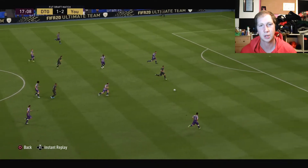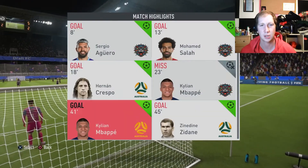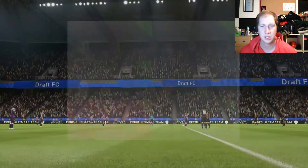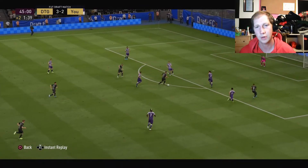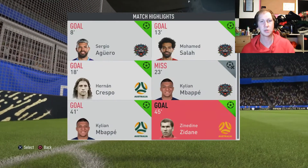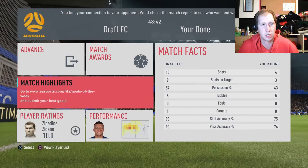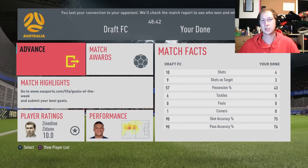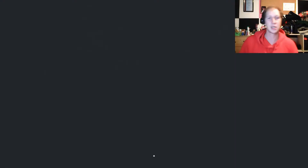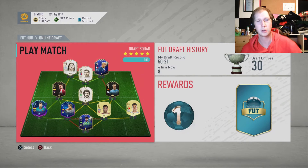But Crespo puts it through first — good goal. Then we come straight back with Salah, just a nice cross, no one picks him up and he puts it in. After that it was all us. Zidane feeds through to Crespo, Zidane passes — nice easy one to Crespo and he smashes it in. Then Mbappe — Zidane through to Crespo, to Mbappe who smacks it in. And then Zidane gets another one before half time — just takes his time, lines up and smashes it into the net. Ten shots, nine on target. I've never played with someone as quick as Mbappe — he is crazy fast, like insanely fast. He's just zoom, off he goes.